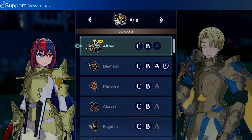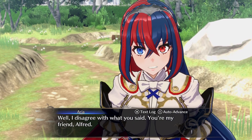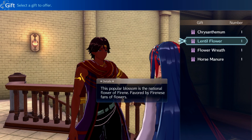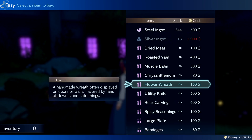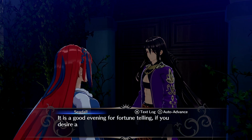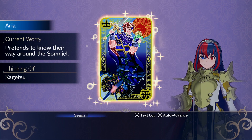Also, a successful meal will increase your support rank with individual units, which will open up ranked conversations, allowing your Divine Dragon to get closer to those units, who will then offer combat perks if the Divine Dragon stands next to them in battle. Another way to increase support levels between the Divine Dragon and their followers is to offer gifts to people, so whenever you find a gift lying around or see them available at the flea market, be sure to grab a couple. Or simply stand next to the unit you like in battle — they'll appreciate the closeness.